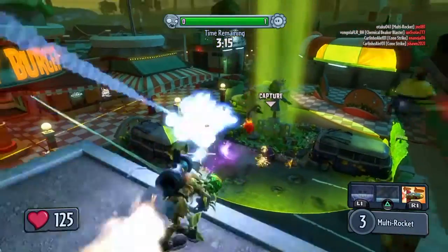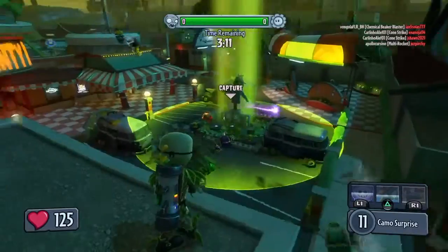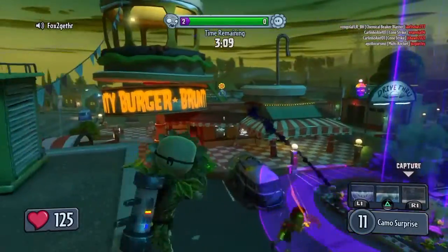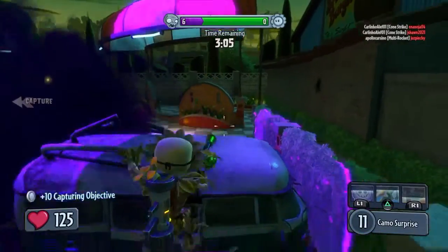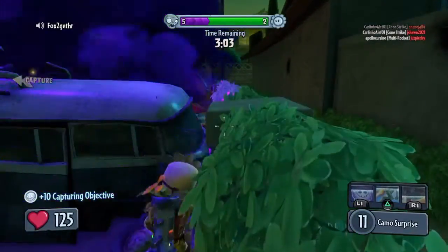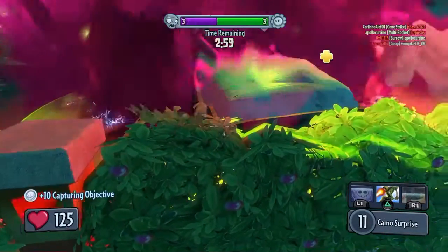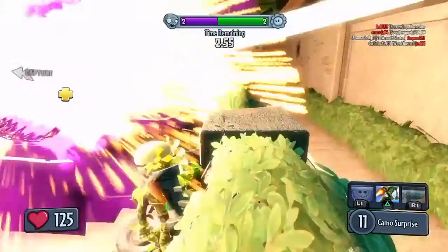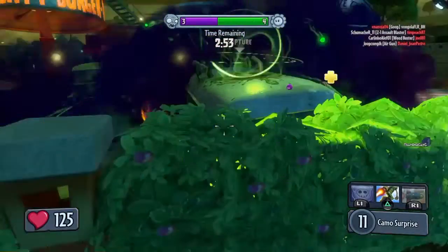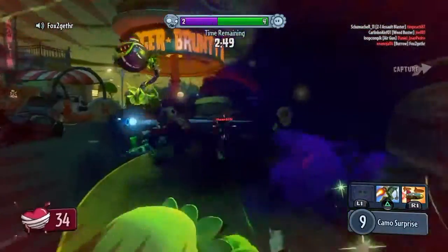I notice I'm stuck on top of the garden — like a nice sniping spot, but I can't see the other way. So I'm standing up here, throw down smoke because why not, then I get down, shoot some rockets just in case, and then start reviving a teammate.